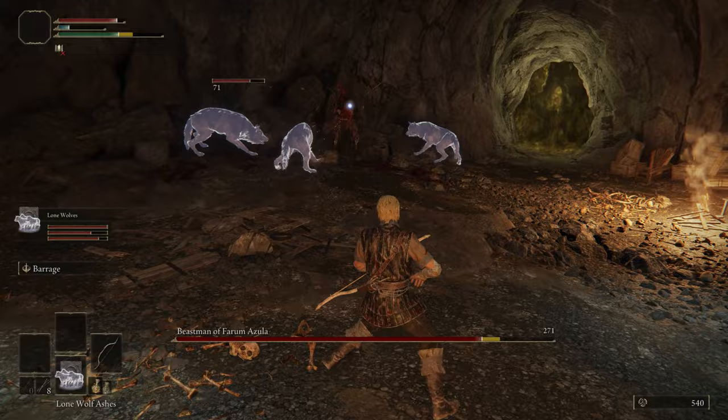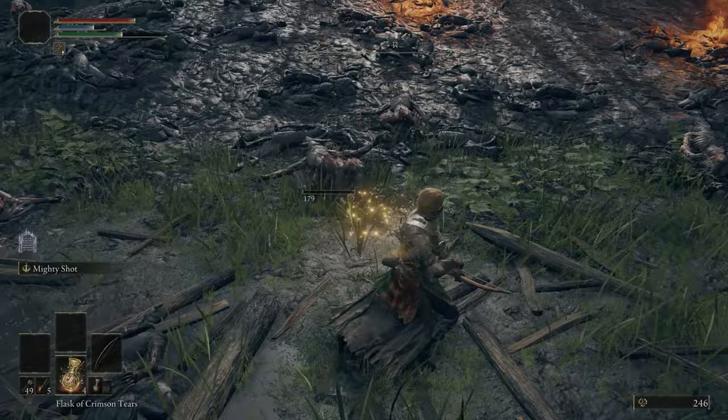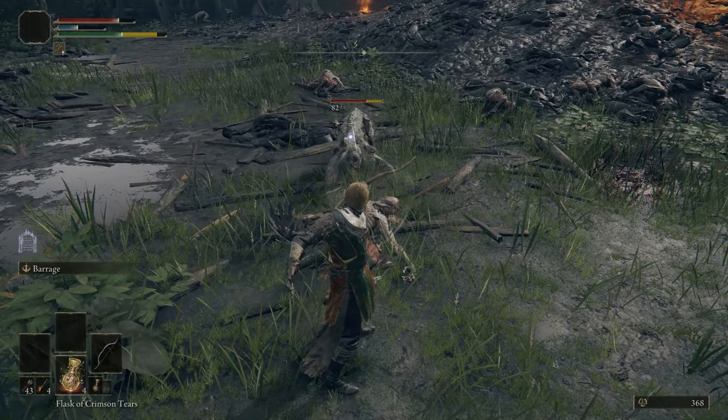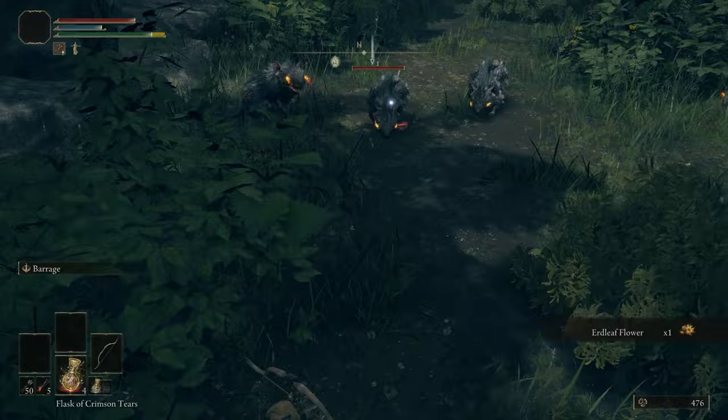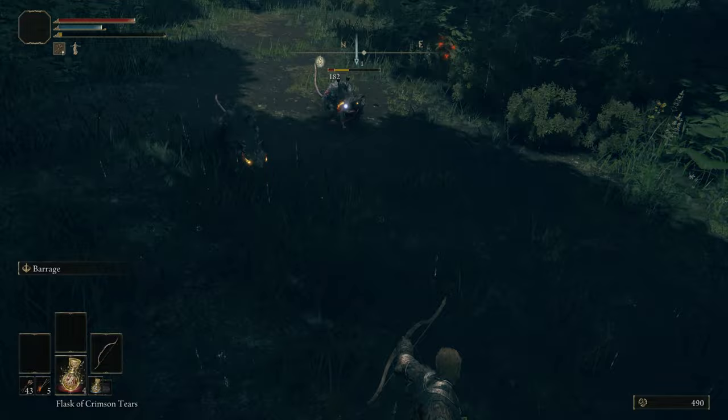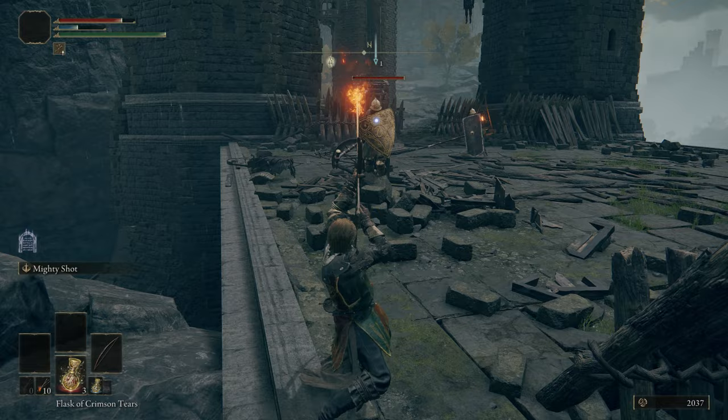In most boss fights you'll probably use the Short Bow. The flow of combat is: pick off enemies with the Longbow from range using the Mighty Shot Ash of War, then once they get close, switch to the Short Bow for faster chip damage. Keep distance by rolling out of the way and jumping back, shooting in the same animation since you can jump and shoot simultaneously. You can also have two arrow types bound — one to R1 and one to R2 — using different types like fire arrows and standard arrows or poison to exploit enemy weaknesses.